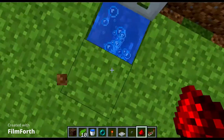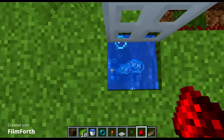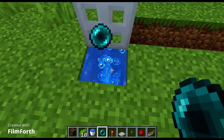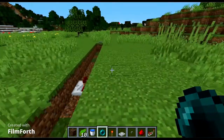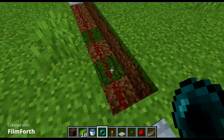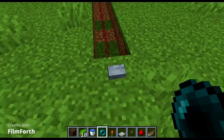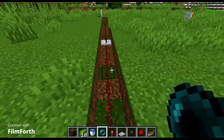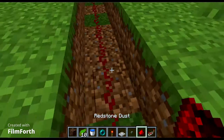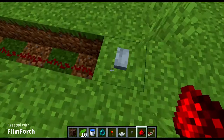Make sure you have the ender pearl placed. I haven't put it yet, so now I'm placing the ender pearl — make sure you don't get teleported. Now let's check. This is not working because this redstone repeater is excess. So you test and adjust just like this.